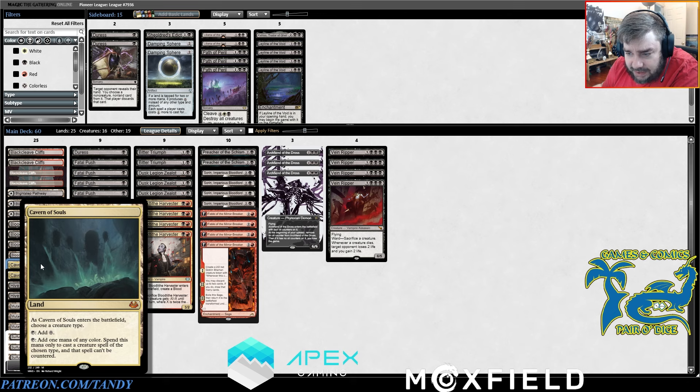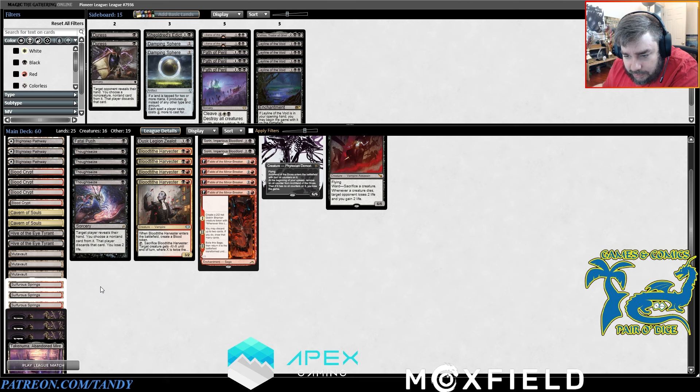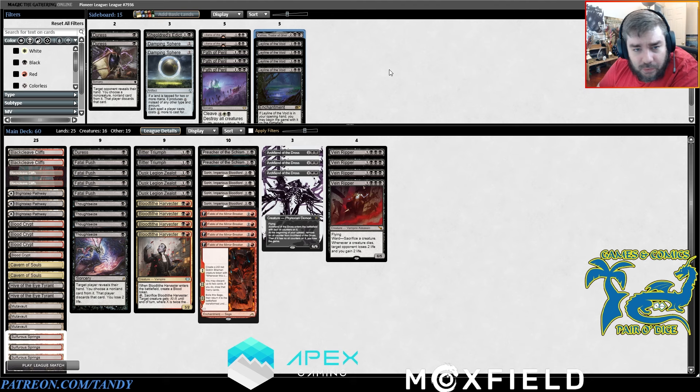From the original Pro Tour build, we've cut down to two Caverns instead of three and three Mutabolt instead of four, to alleviate some color issues. We added a Blightstep Pathway. The sideboard has four Leyline of the Void for Izzet Phoenix, though everyone is prepared to fight it, so maybe we take a different tactic. Kalidus Traitor gets an additional anti-graveyard measure — possibly Shield Dread. Kalidus is great against creature-based strategies: play it, Fatal Push something in the same turn, and it really dominates.